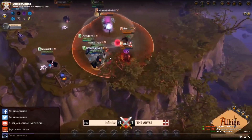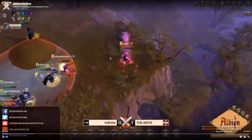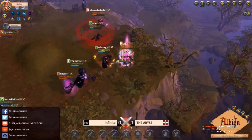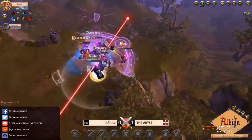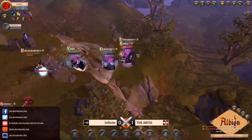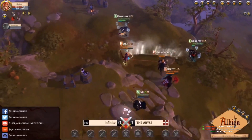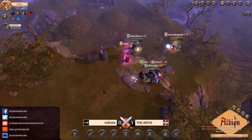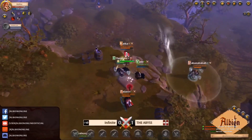I still think it was a mistake to rotate down the choke, but this is potentially what we could have seen from Infinite on the first fight if they'd have just taken the fight to Abyss and stayed with them. Fair play to them, they put a lot of pressure out. Mohicans is definitely the kill target for the Abyss team, followed potentially by Ryza or kekka. But kekka's always so far back and Banana's pretty much always stood next to him able to peel, so kekka's always going to be a really hard target. Ryza is doing a lot of damage here.